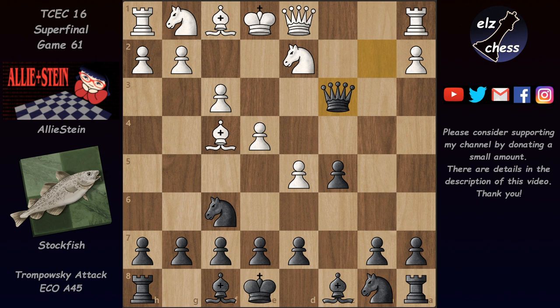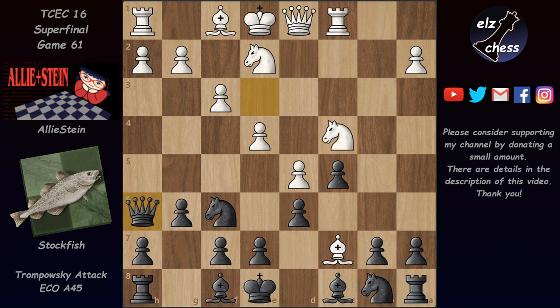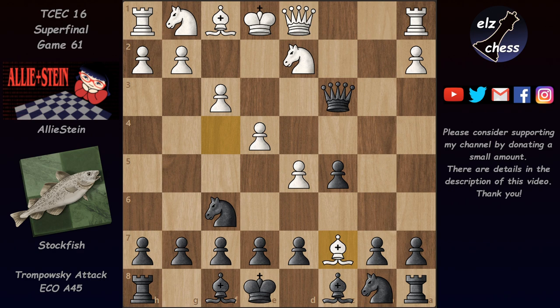Now in the other game Stalkfish played Bc7 and after g6, Rc1, Qe3 check, Nd2, d6, Nc4, Qh6, Qb3, b6 — he sacked the bishop for two pawns but then took also the rook on a8, and after castling the game was eventually drawn. In this one instead of Bc7 we have Ne2, and they both agree that black is better, around -0.6.